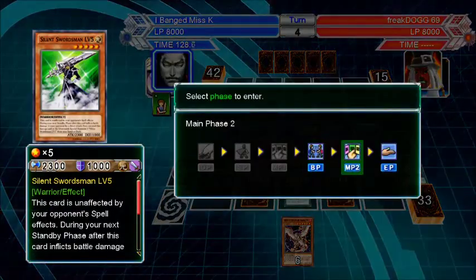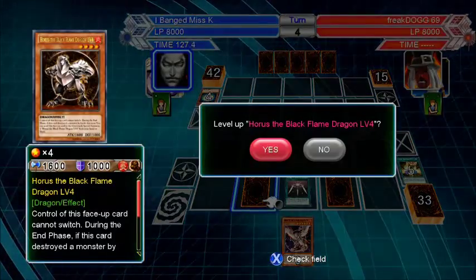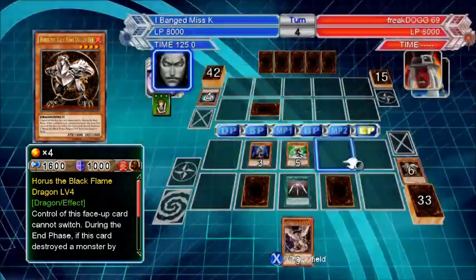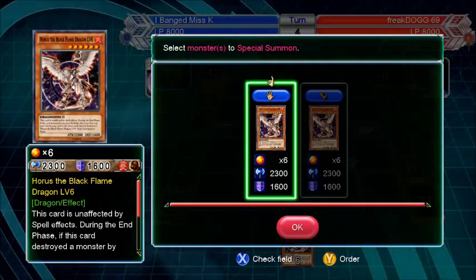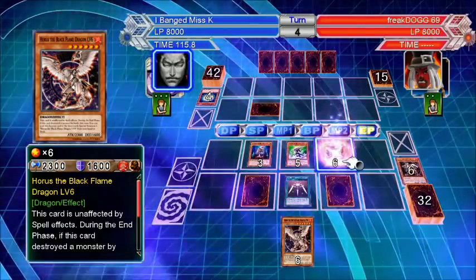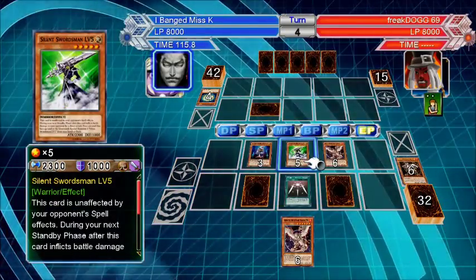We're still okay, especially with those two Dark Bribes. Goddamn right I'm going to level up with this. Do I want to summon from my deck or my hand? From your deck. So we have two that can't be affected by spells.